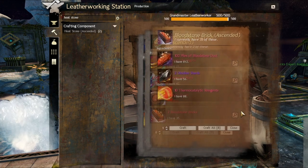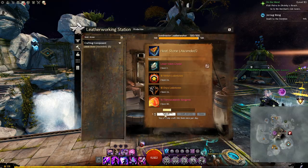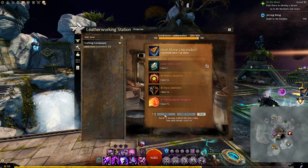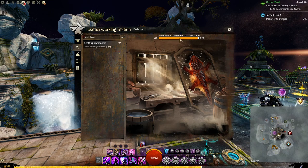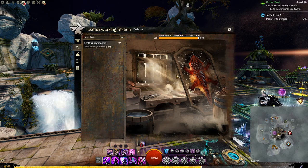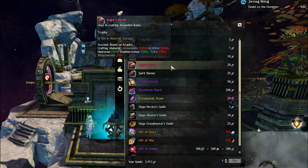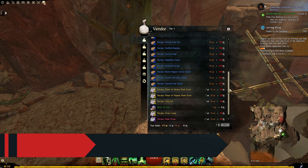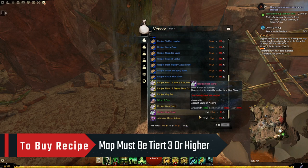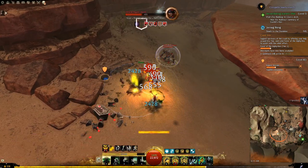But this method is not the easiest and not for everyone, because there are 4 conditions. You can only craft Heatstone once per day, you need to have an Armorsmith, or a Tailor, or Leatherworker at level 500, and you need to buy an item from the Mystic Forge NPC that will cost 20 Spirit Shards.